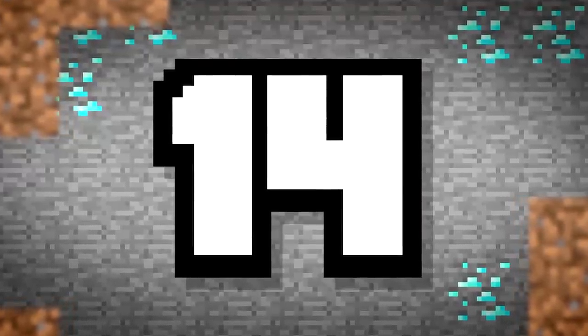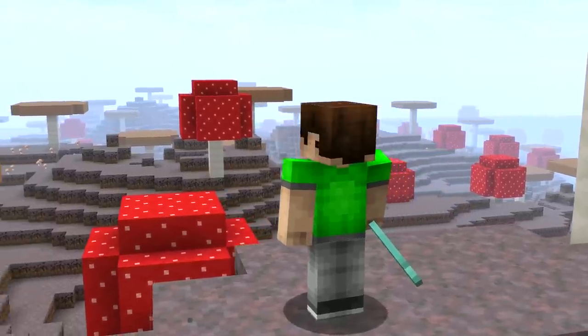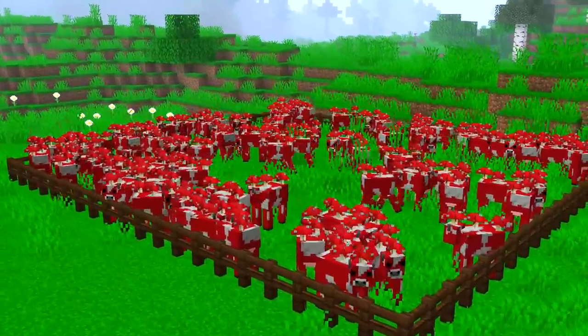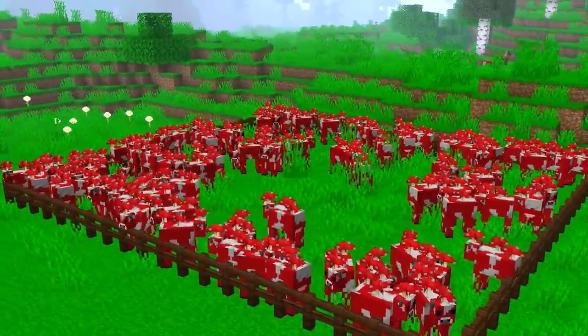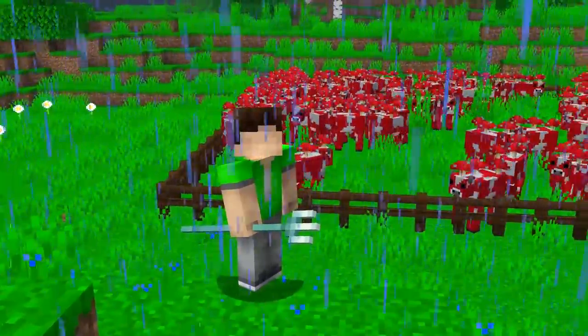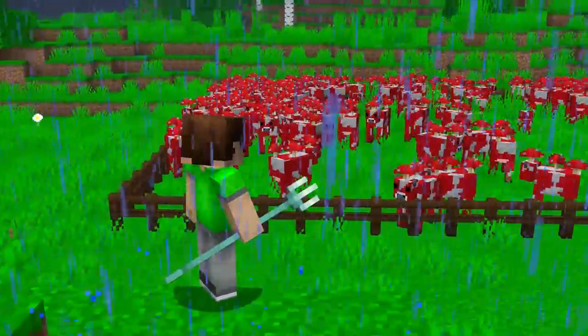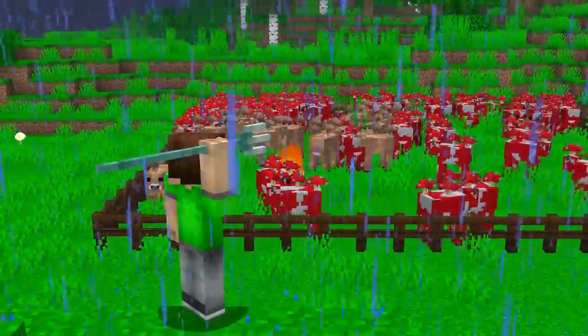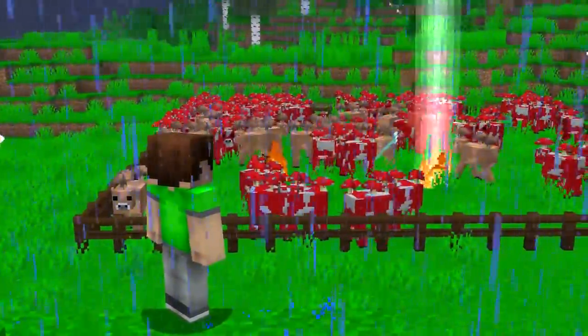Number 14. If you've made your way to a trident and found a mushroom biome, you may have gathered up a few mooshrooms to help your mushroom stew endeavors. Pros have to stay up to date, which is why it's useful to hold a trident. When lightning hits a mooshroom, it will change it into a brown mooshroom. No more mushroom hunting needed.